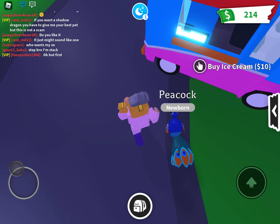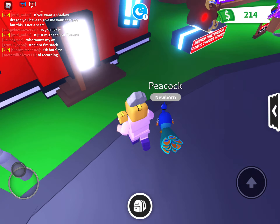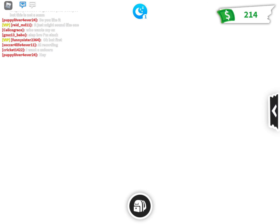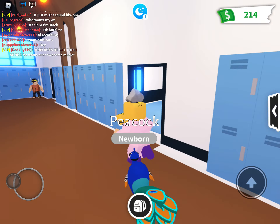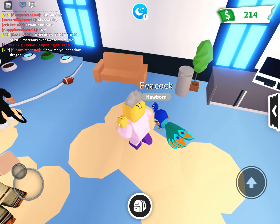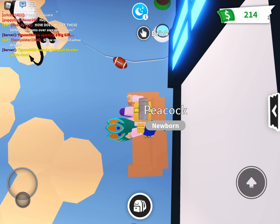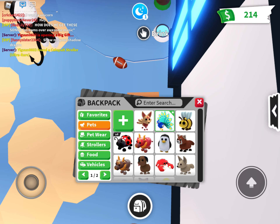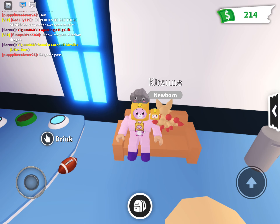So the first Adopt Me TikTok hack is to actually play as your pet. What you guys want to do is go to the school, then go in here, sit at the right side of the couch, and then get out a pet. Does this TikTok hack work?